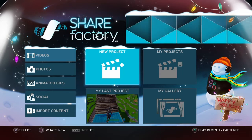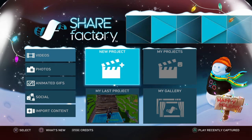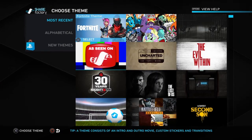First, you guys just wanna gather all your clips. Just press the share button and clip everything that you guys want for the video. And then from here you guys just wanna press new project.